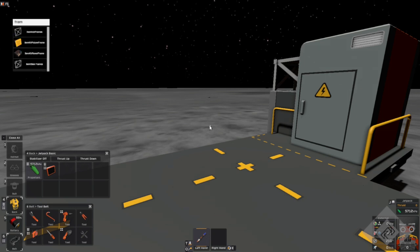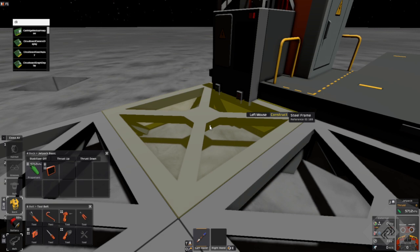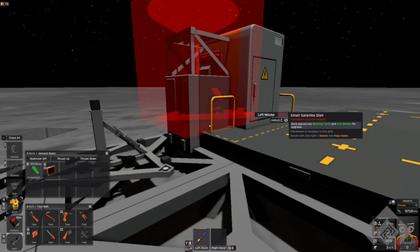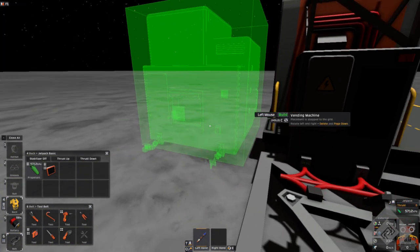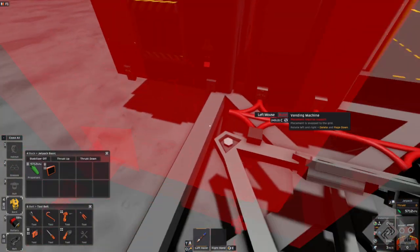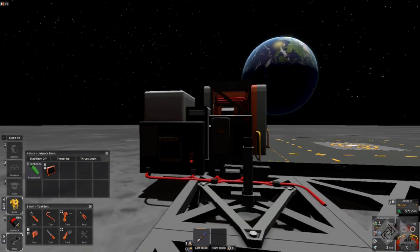We need frames now, and we'll just build ourselves a little platform. Now we build a dish, and I'm going to build it right up against the landing pad — I'll tell you why in a second. And of course the vending machine, which personally I think is pretty dumb. I don't know why we need a vending machine. Why call it a vending machine? Why this mechanic? Who the hell knows?